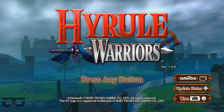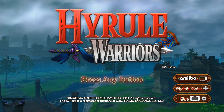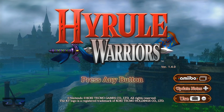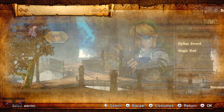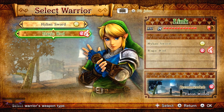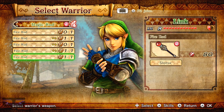James here from Devona Gaming and this is a walkthrough for Hyrule Warriors. Welcome back to the walkthrough. Today we're off to the Sorceress of the Woods, which takes place in the Faron Woods. The character we're recommended to use is Link and his magic rod, because his fire-based damage is needed.